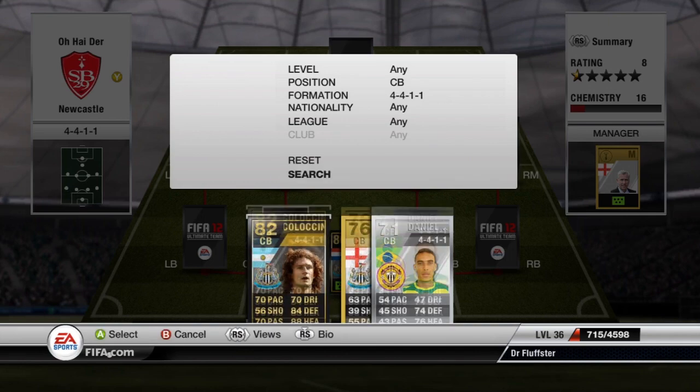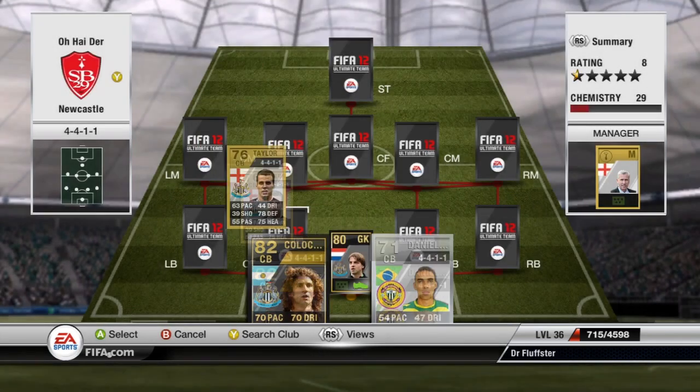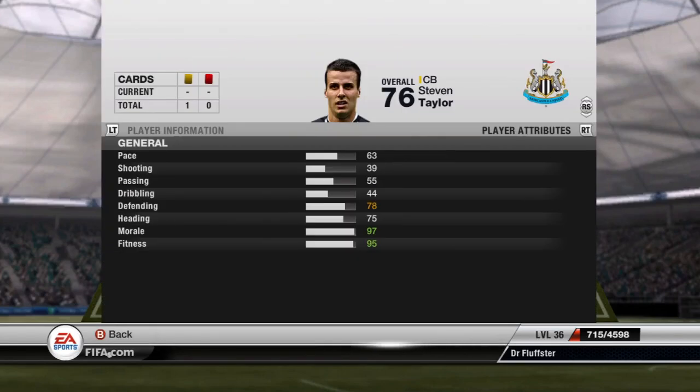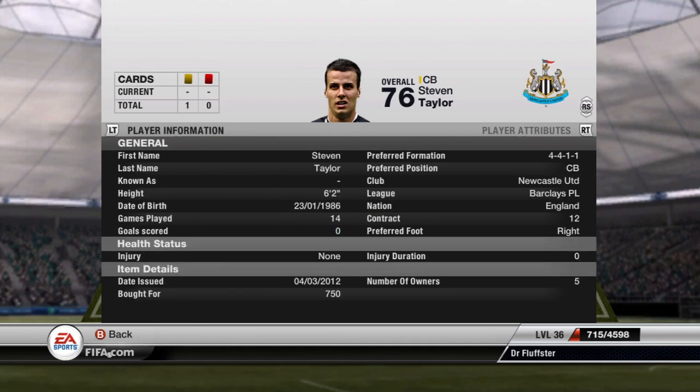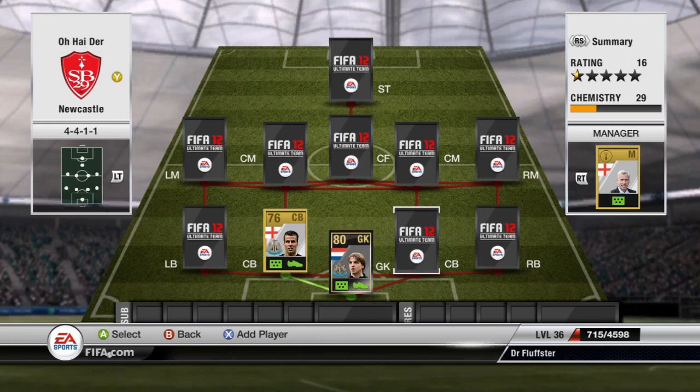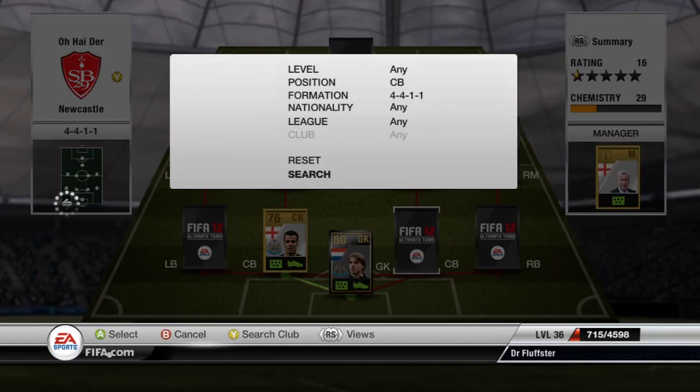At centre back, the first centre back I'm going to show will be Taylor — Steven Taylor. He's very good. If Colaccini pushes up too far, he's there to sit behind, if you know what I mean. He's an all-round good player; he's not got the most pace on him but it's alright.